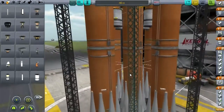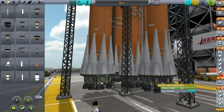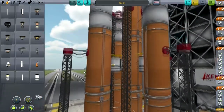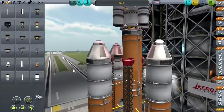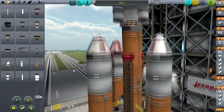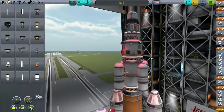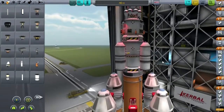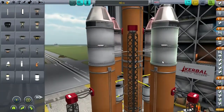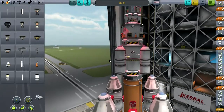Right now the thrust here is about 9,000 kilonewtons total. In theory around Kerbin that should be able to lift 120 tons into space — into low Kerbin orbit. So the payload to low Kerbin orbit should be 120 tons.